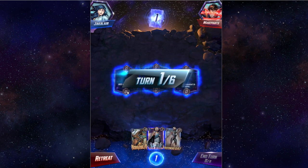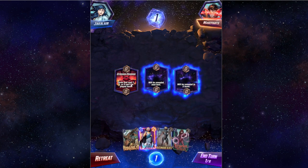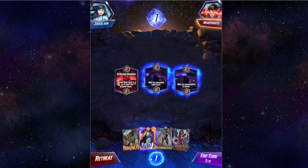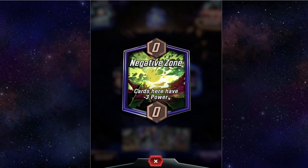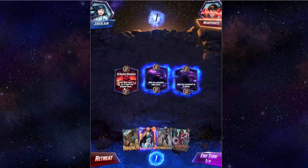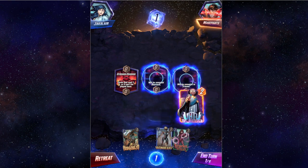Here are your three play fields or three lanes. Each one is revealed — one, two, and three. I have the Watcher so I can see what the other two are. I only have one power so I can only play one power's worth of cards. Cards here are going to have minus three power. On turn six cards can't be played here.